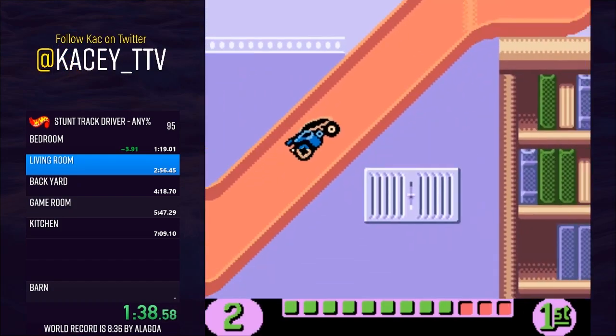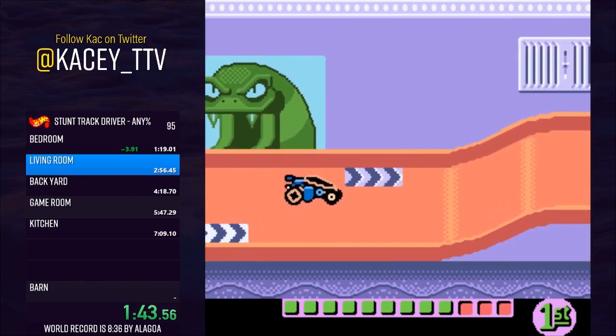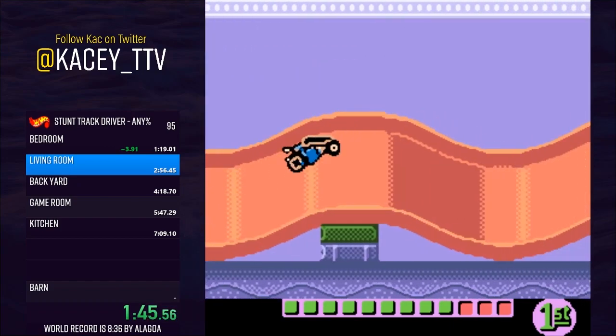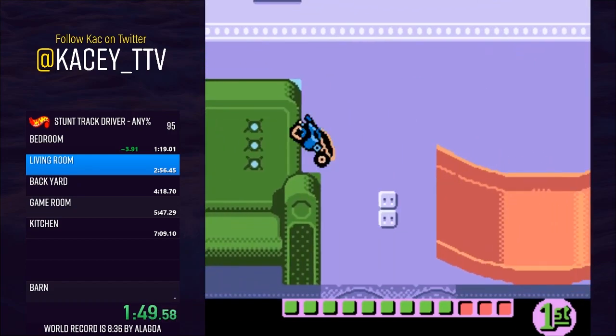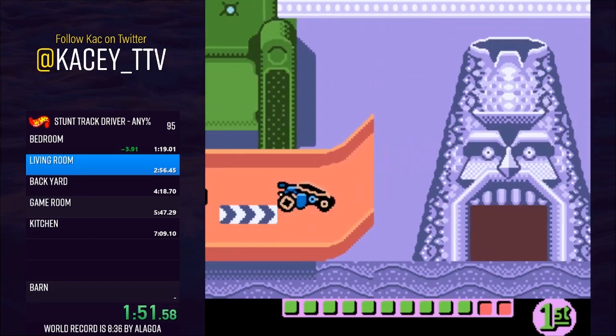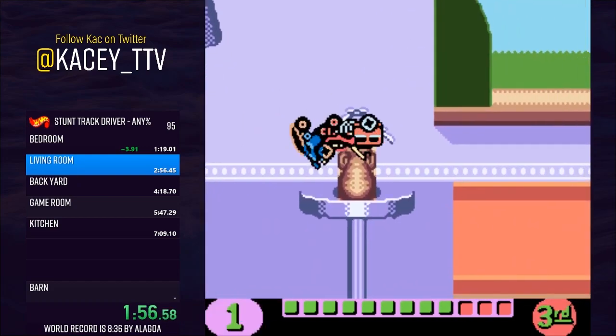Starting in Living Room, the AI are a bit more aggressive. I determined that a very good approach to my sandbagging strategy is to get a good distance on opponents by stunting at the very beginning. Then, when they start to finally catch up, I'll stunt just enough to keep them off my screen. This gives me enough wiggle room to recover in case I make a mistake, but also keeps the AI close enough to avoid time loss.